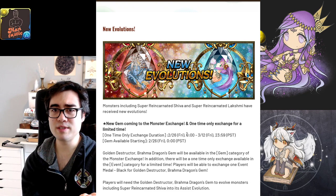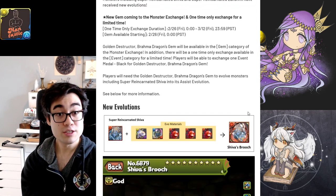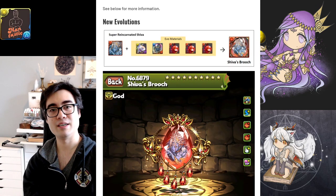These weapon assists are a bit more specialized and they're definitely catered towards more end game content. So without further ado, let's take a look at Shiva.